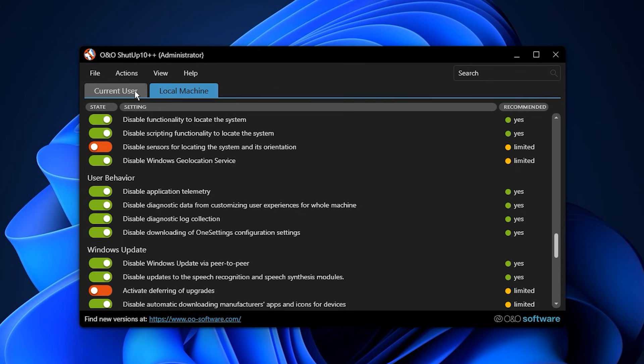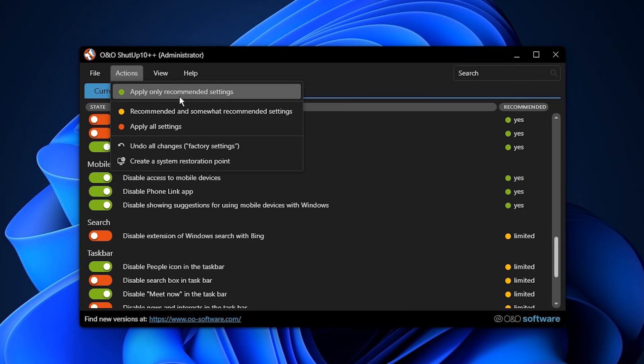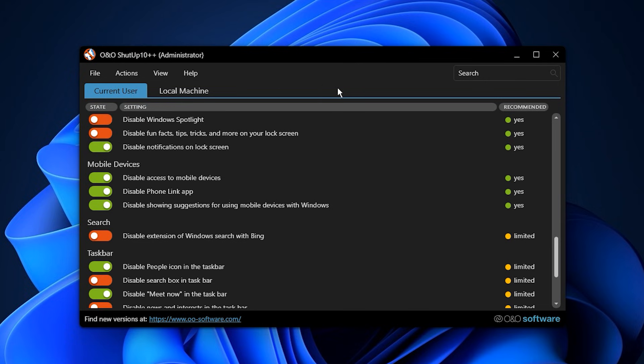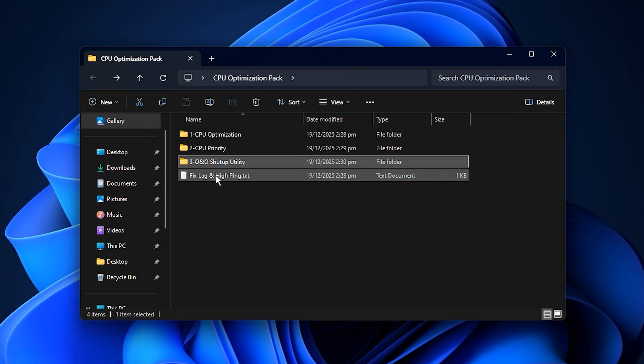These settings help Windows stay focused on performance instead of running unnecessary background features. The tool also categorizes tweaks by color. Green options are fully recommended and safe — they boost performance and privacy without affecting essential Windows functionality. Yellow options are more advanced and may change certain system behaviors, so enable them only if you understand what they do. The All Settings option applies every available tweak, but this can disable features some users may still need. The good thing is that all changes can be reverted at any time, and the tool allows you to create a system restore point for extra safety. Once you apply the settings, simply close the utility, and your system will run fewer background tasks, feel more responsive and deliver smoother gameplay with more stable FPS.